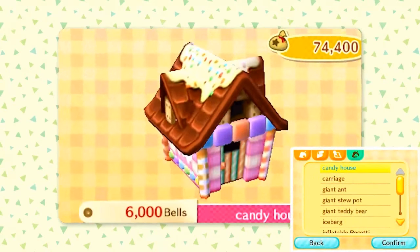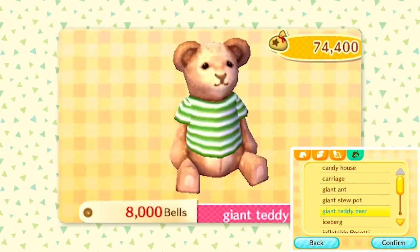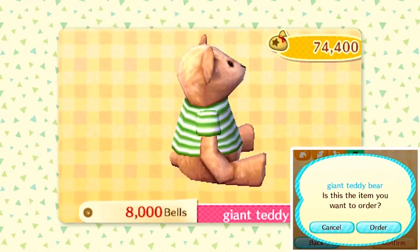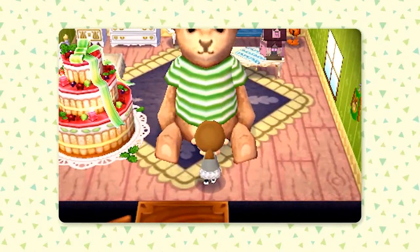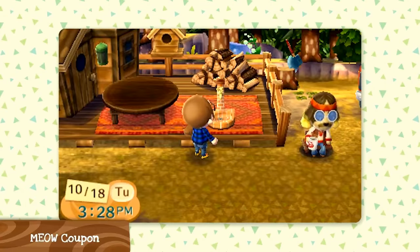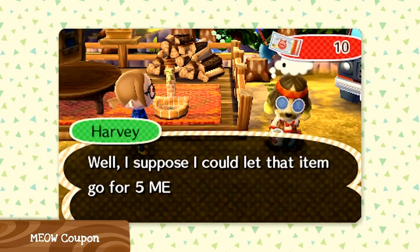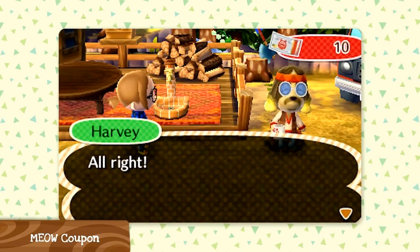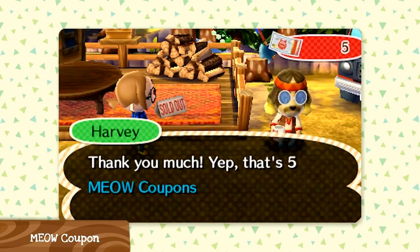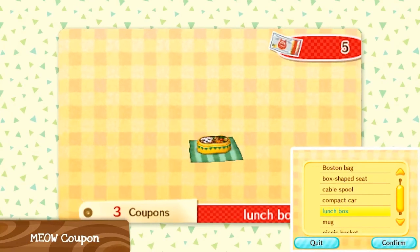You can also order Happy Home Designer exclusive furniture from the catalogue at Tommy and Timmy Nook's — such as a giant teddy bear and things like that. It's good to see those features from Happy Home Designer being translated over to New Leaf.